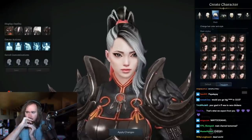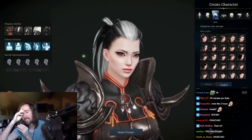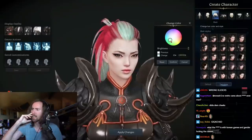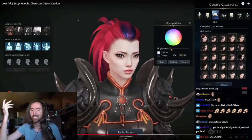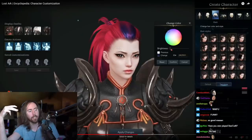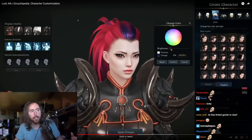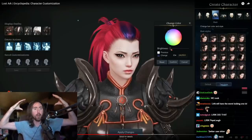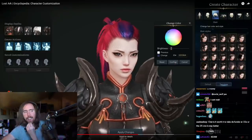You then have an array of hairstyles to choose from. It's important to note that different classes have access to different hairstyles that suit the look and feel of that class. You can pick your color from a color wheel, and if you want to get funky, you can even blend two different tones and adjust the way in which they blend together — so you could look like Ronald McDonald. This reminds me of New World where some random guy just has a giant green afro. You can get some truly unique looks.